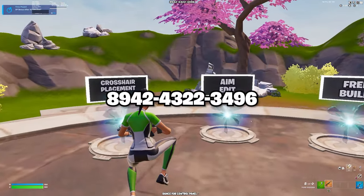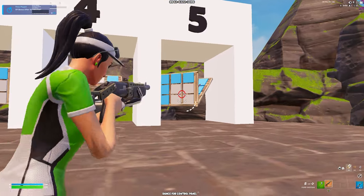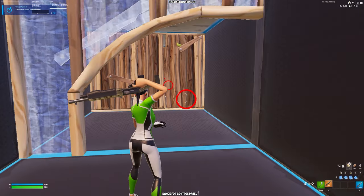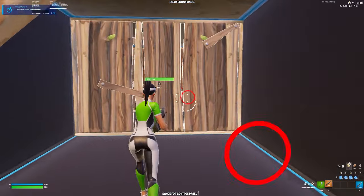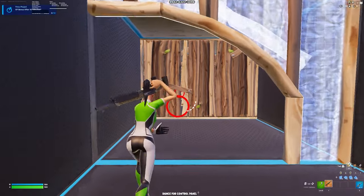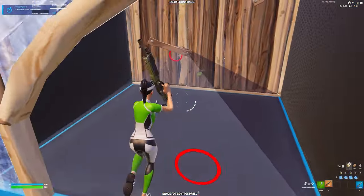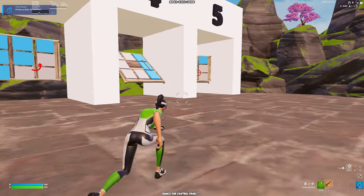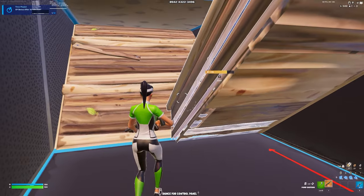This is going to be the next map — crosshair practice. I'll put the code on screen. There are four different areas; we'll go into the first one which has five different scenarios of different edits on builds and crosshair alignment. The first scenario has a wall with a red circle indicating how you should follow the line — it shows you the correct way to have good crosshair placement on edits. It switches sides for versatility and eventually adds a cone to make it more challenging.